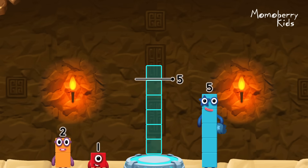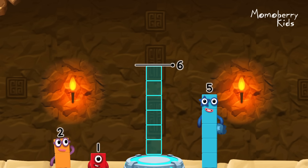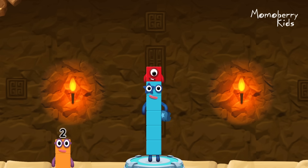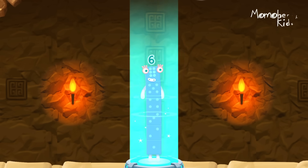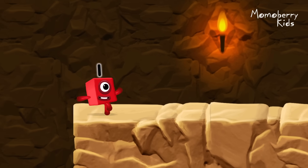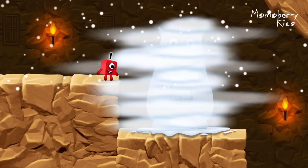Add number blocks to make 6! Drag number blocks into the middle until you fill all the space. 5, 1. 5 plus 1 equals 6!